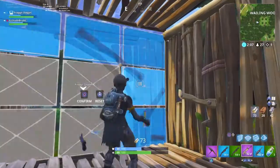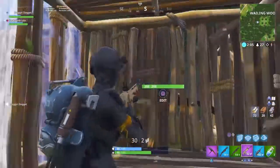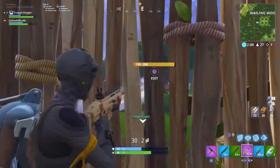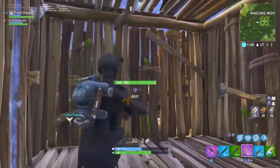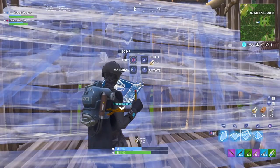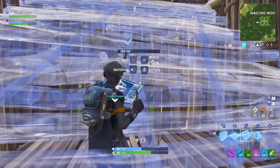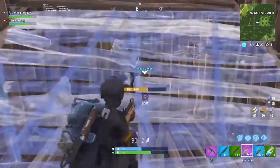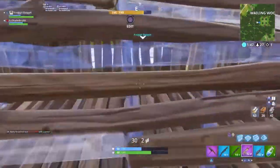You gotta assess the situation — see if they're on the side, see if they're on the top. If they're on the side, you want to use stairs to your advantage. Let's say they're on this side — place a floor like that, so if they're going to edit in they're not going to be able to get you.